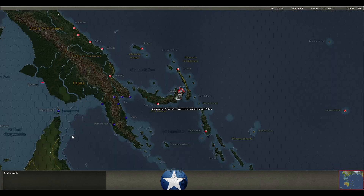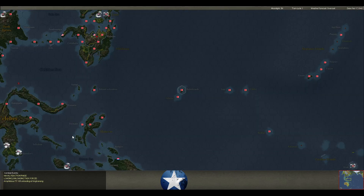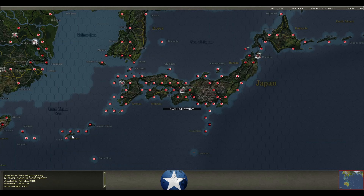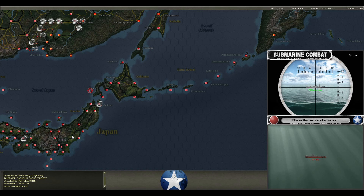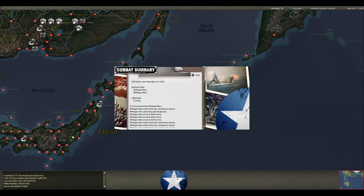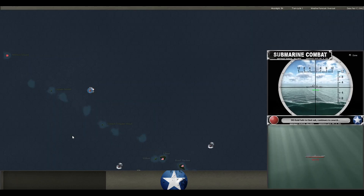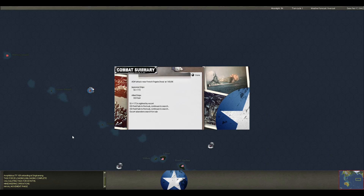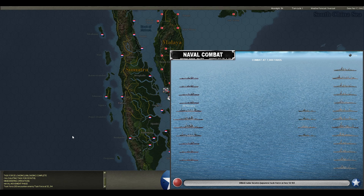I did pull out a Changsha as well as Cyan. ASW off of Hokkaido and Honshu — nothing happens. My ASW attack near Laysan Island picks something up: an Allied Raider detects a Japanese force at 7,000 yards. This is gonna be bloody.